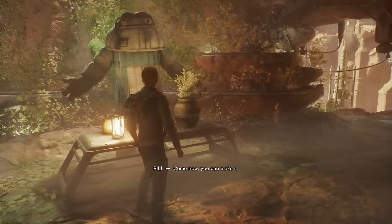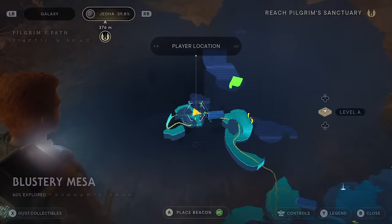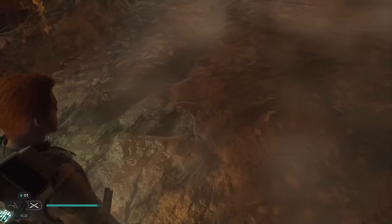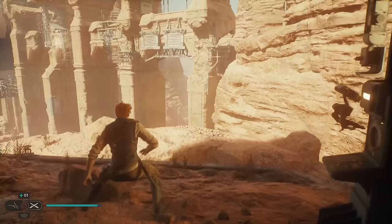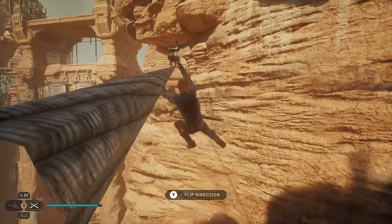We get over here, jump up. I'm just going to ignore that — it's probably a side quest. Activate that. Now that I'm out here it'll tell me where to go. Oh yeah — it's the thing we activated, jump up to this.